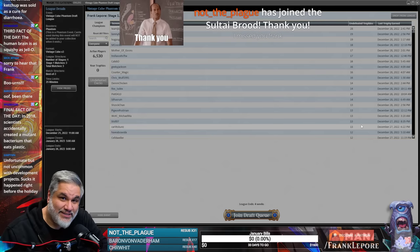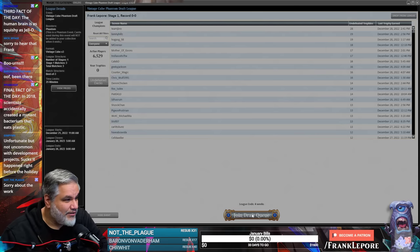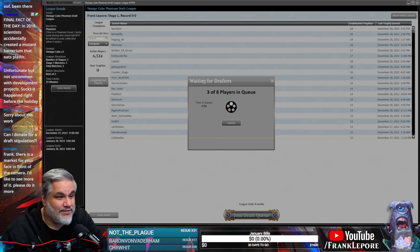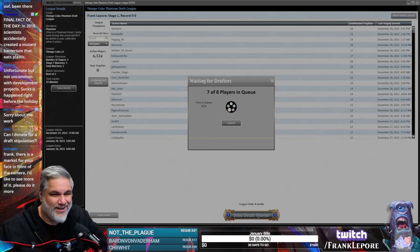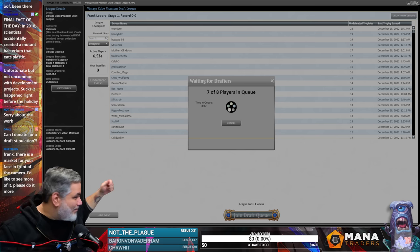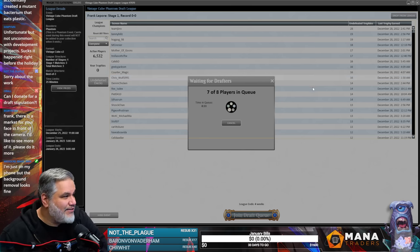I got a new webcam — it's the Insta360 Link. It's pretty incredible. I'm not using a green screen; I'm currently using the NVIDIA background removal tool. If it's a little wonky, that's why. But the cons are far outweighed by the pros, which is like not having to hang a green screen from your ceiling and have a curtain in your room, finding the correct angles and stuff.